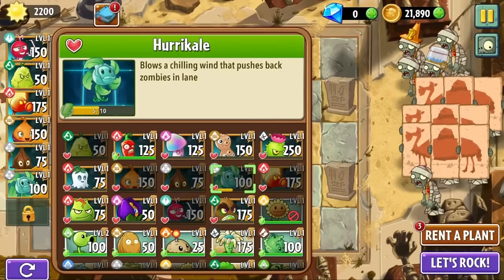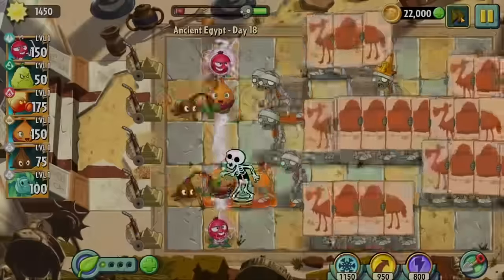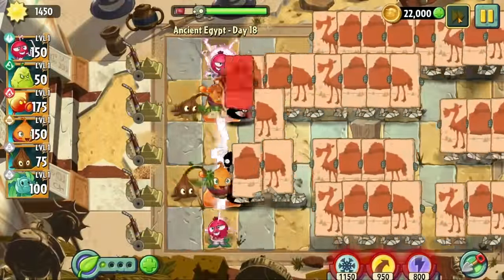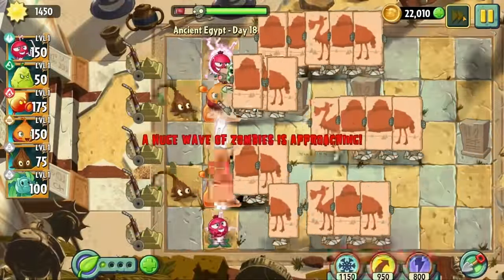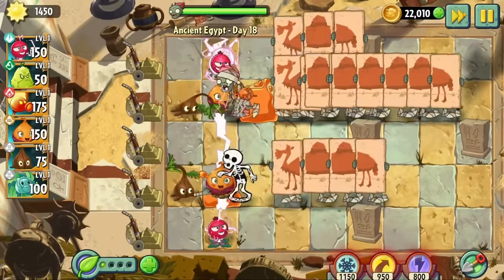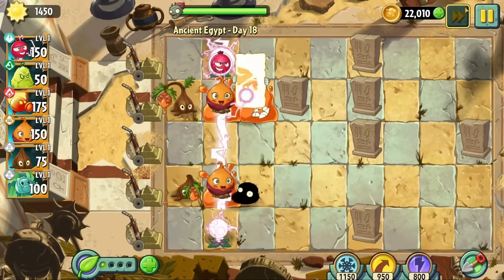Day 18 is a last stand level that gives us 2200 sun to beat the level. I found this way too easy, so I replayed it allowing myself only 750 sun instead — I think I could even do it with just 600. Two electric currents, two sweet potatoes, and two sap flings is all we needed to beat this level. Boy oh boy does this level send a lot of zombies at the end, but that is not a problem for us.